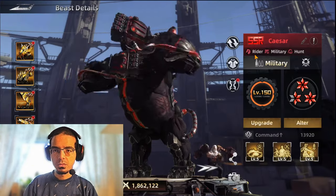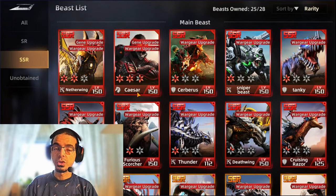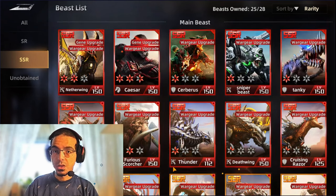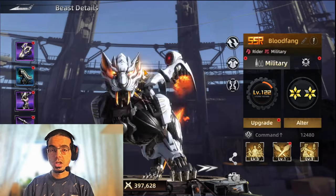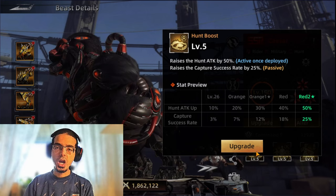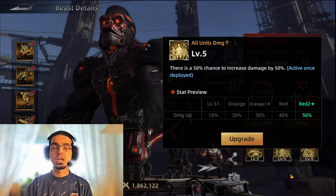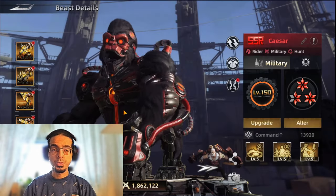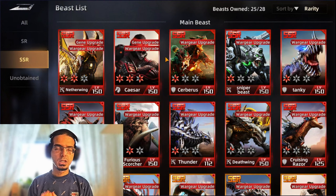For the fighter/rider category, there are two options: Caesar and Blood Fang. Blood Fang has more passive skills, so he's not an ideal option. Caesar is the best choice — his skills include hunting attack increased by 50% (max), a 50% chance to increase damage by 50%, and all units dealing 25% more damage. Caesar is the best option for the early stage fighter slot.